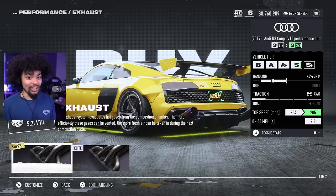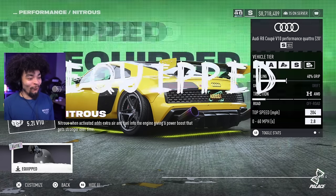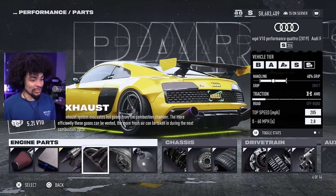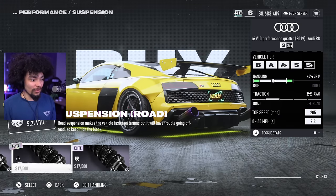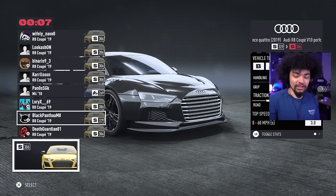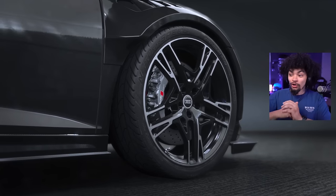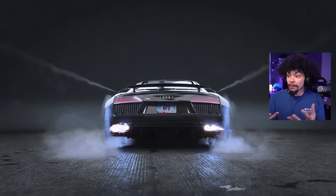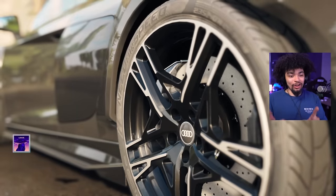Setting it to high downforce gives quite a lot of digits to change — we can do some proper changes here. I can go for the big NOS now. With suspension we can just barely hit S class at 206. One particular problem with the playlists and PVP is that you can't really drive what you want — right now it's S Plus or provided cars, which means different gameplay.